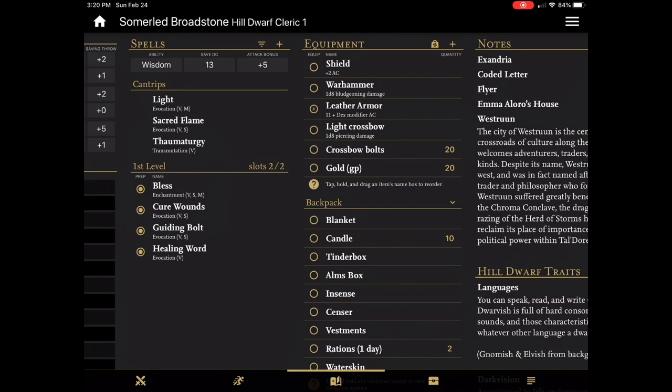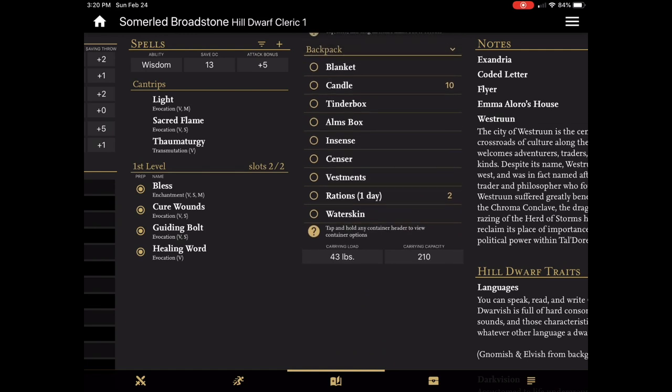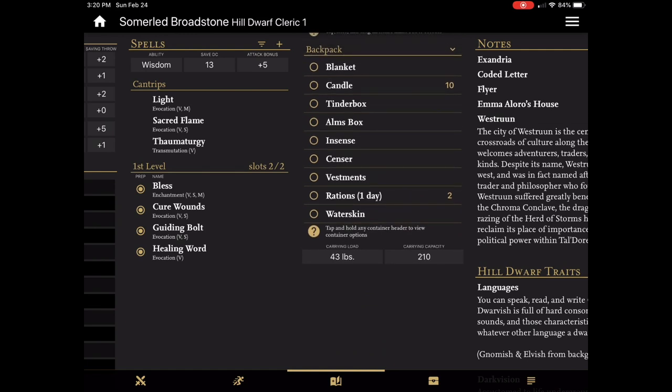With the equipment column, it's a lot easier to track. All of the weights are in the compendium and managed for you. The app even calculates your carrying capacity and your current load at the very bottom of the column. So as you add items to your person and pack, the numbers change for you.